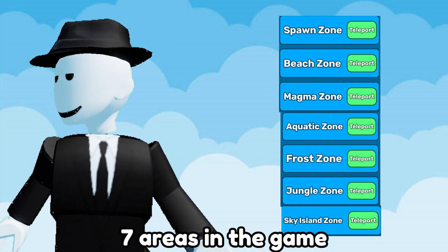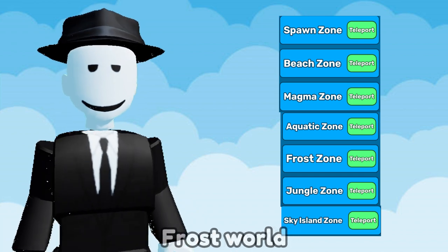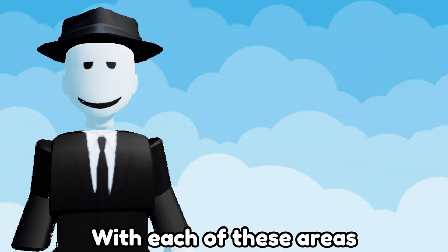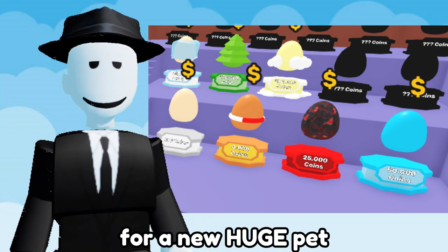There are currently 7 areas in the game. We have the spawn world, beach world, magma world, ocean world, frost world, jungle world, and sky island. With each of these areas you get a new egg that you can hatch, and some of them even have a chance for a new huge pet.